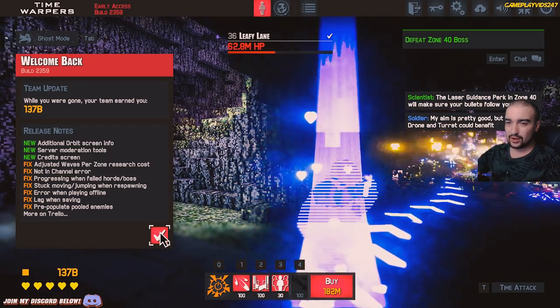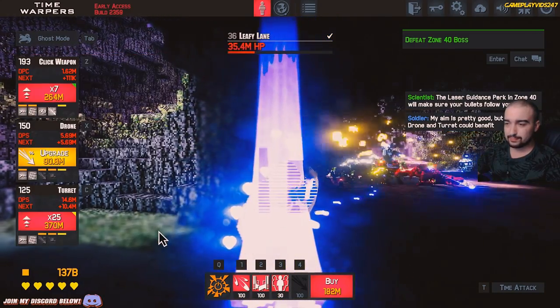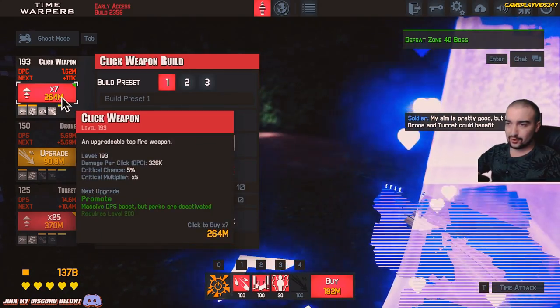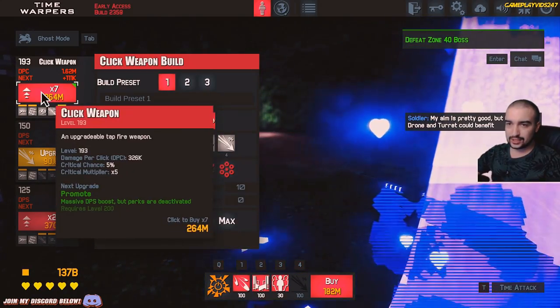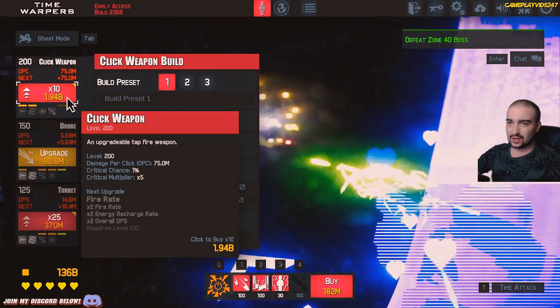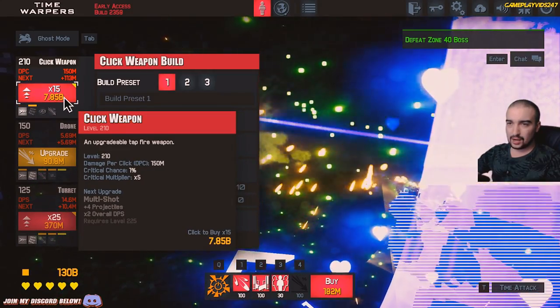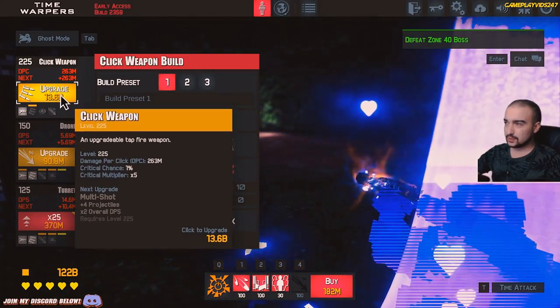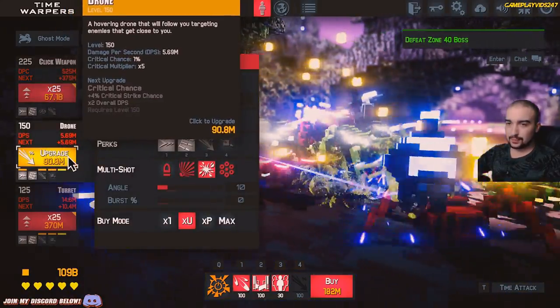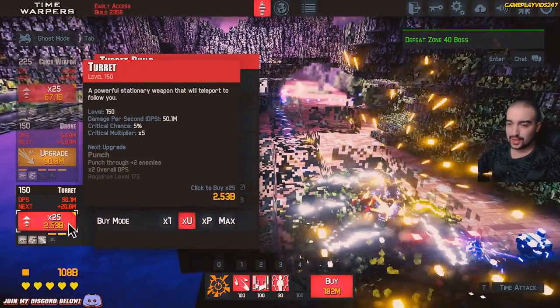Now, we are back here. We've earned $137 billion since we've been away. So what we're going to end up doing here is actually — should we level up our click weapon straight away? I reckon we'll promote our click weapon. Upgraded a bit there. We do have — how much money do we have left? $122 billion. We'll upgrade our click weapon a bit and we'll level up the turret a huge amount as well.